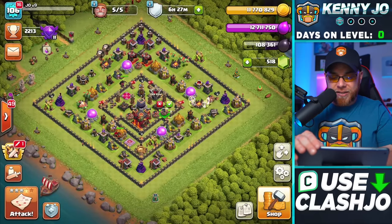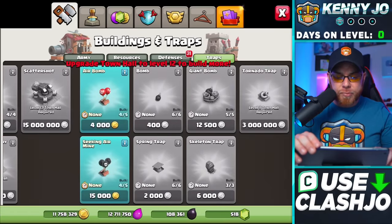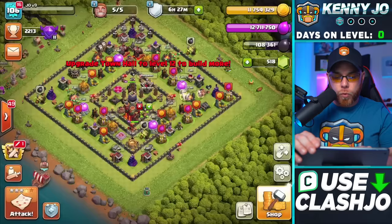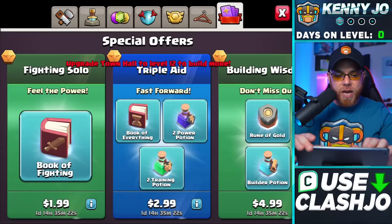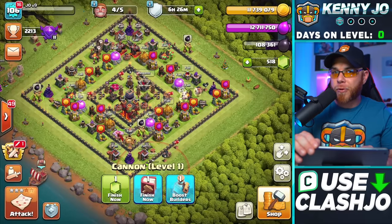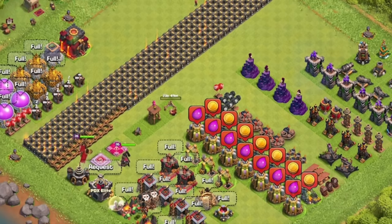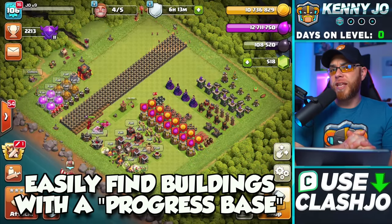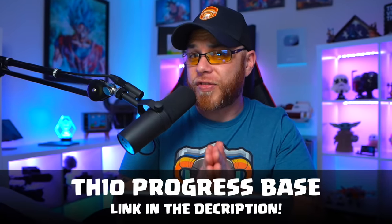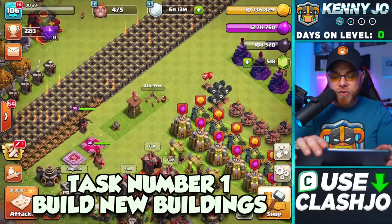We're going to place these new buildings and traps using only one builder. You don't need a builder to place traps, but you do need one for the other defenses. After dropping the traps and first defense, I'm going to switch into a progress base. We use progress bases to lay out buildings in the manner we plan on upgrading the village.